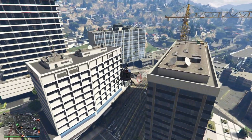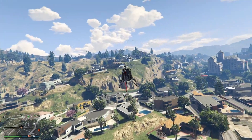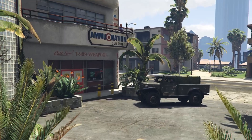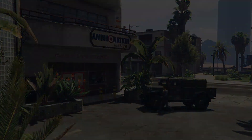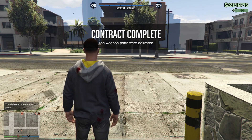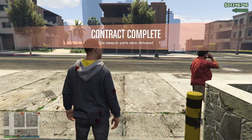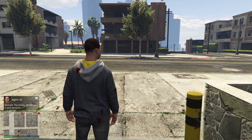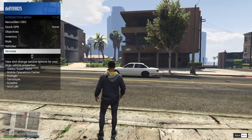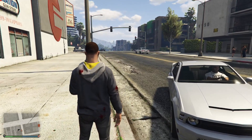Now what you're going to do is head over to your bunker. You have the XS weapon parts over there. We're now going to deliver that to Ammu-Nation for $50,000. That's the XS weapon parts delivered - $50,000 for that.